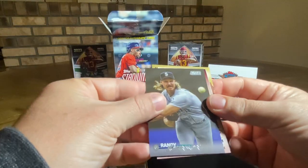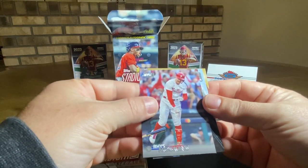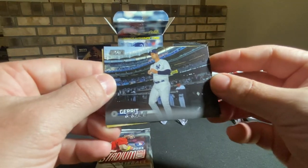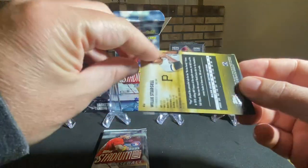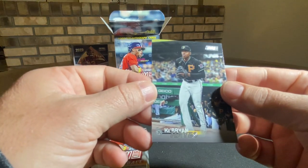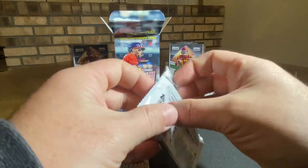First card there we got a Randy Johnson. Rhys Hoskins, Phillies. Gerrit Cole, Yankees. Willie Stargell, Pirates — black foil, there we go. And Ke'Bryan Hayes, third baseman for the Pirates. All right, two packs left.